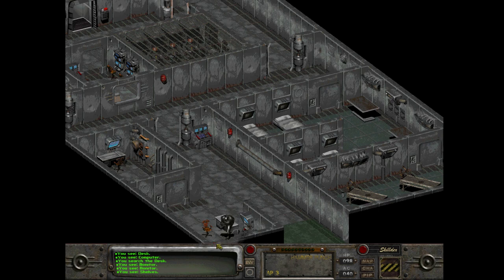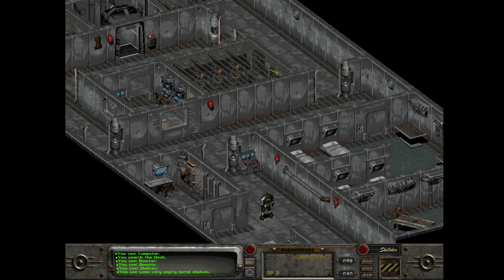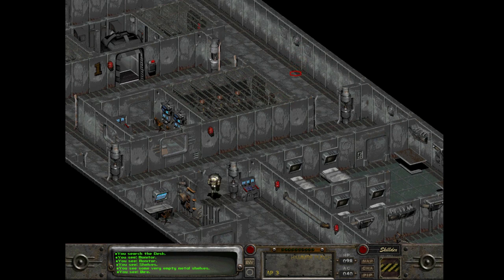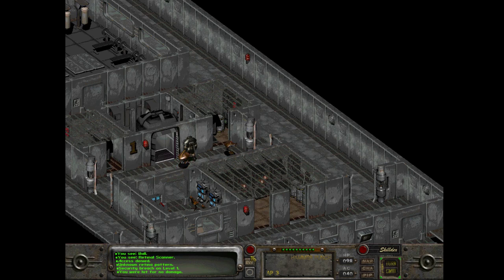Oh what the fuck - there's just weird, very empty metal shelves. There's a door that opens these things, where is it? Not on this side. Oh okay, I have an idea - I'll just fuck with the retinal scanner without using the eyeball. There we go! Hey everybody, what's up, who wants a piece? Get some. We got there.